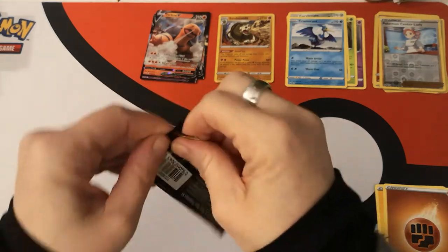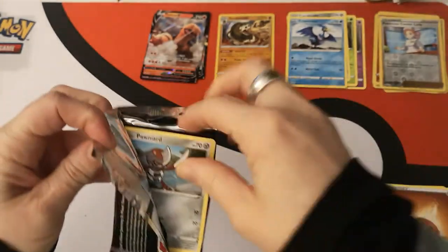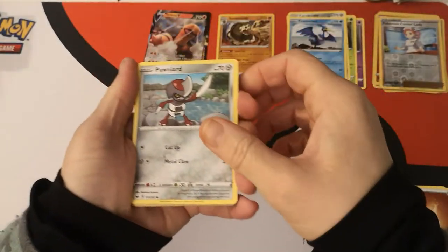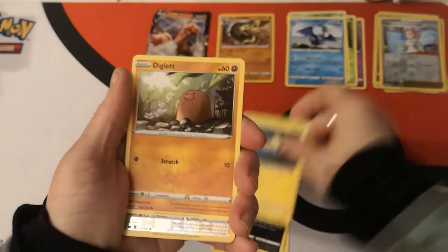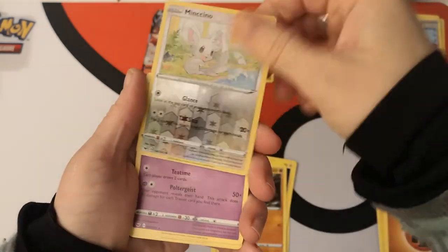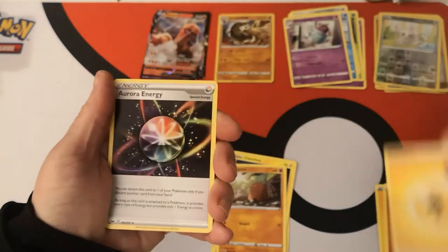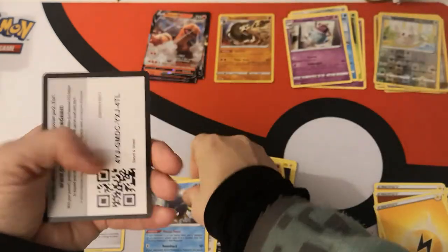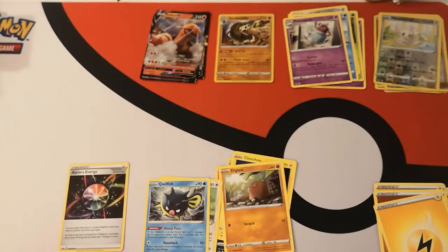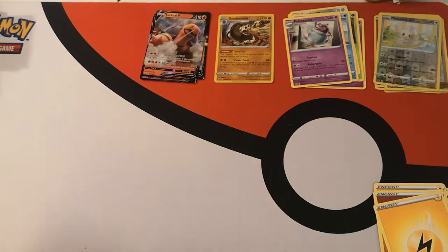We're almost halfway through this booster box. We have a Pawniard, Scorbunny, Nickit, Chinchou, Diglett. Reverse holo Mincino. Poltergeist regular rare. We have a Lightning Energy, Aurora Energy, Dubwool, Qwilfish, and there is your code card. So it's looking like our best pull so far is that Zacian V.